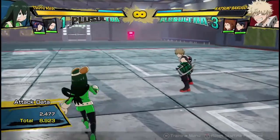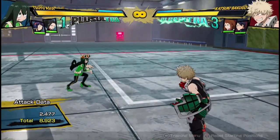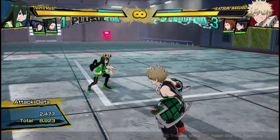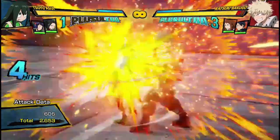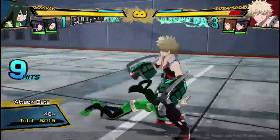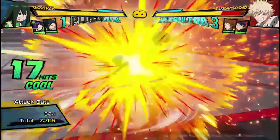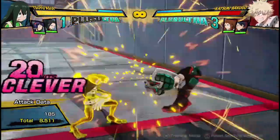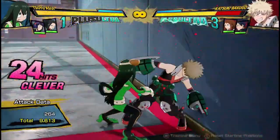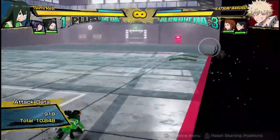Okay, now let's get into her combos. A regular bread and butter combo that I like to do with Tsuyu — if I'm not using her loop, like this one. If you're using the loop, a bread and butter combo looks like this. And then at some point you'll do two attacks into the Quirk 1, and then you've gotten 10,800 damage.